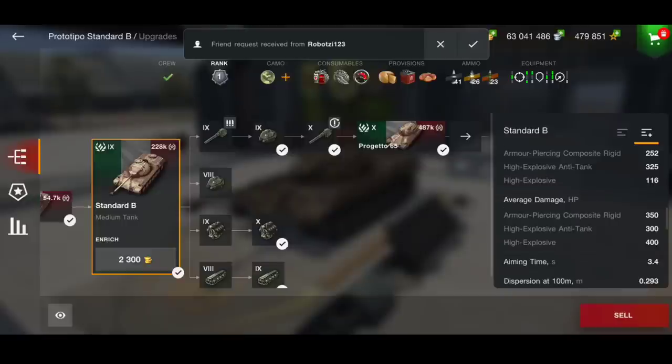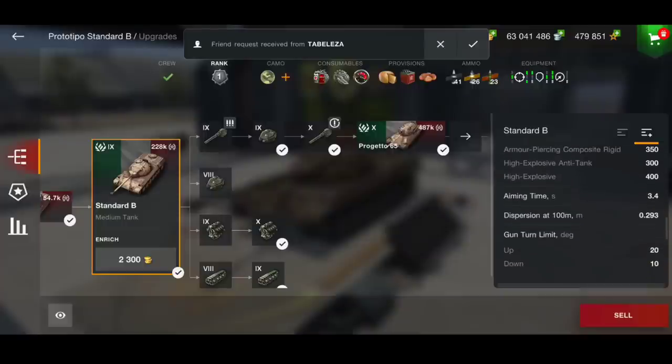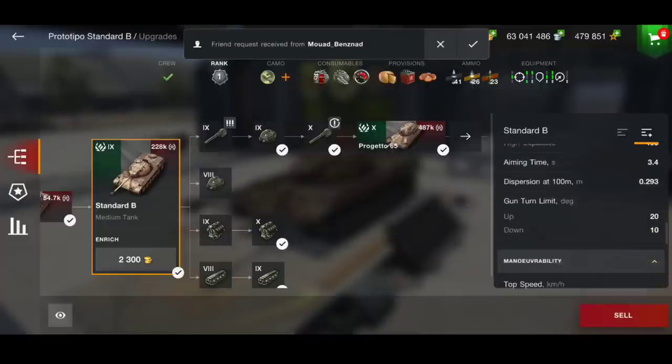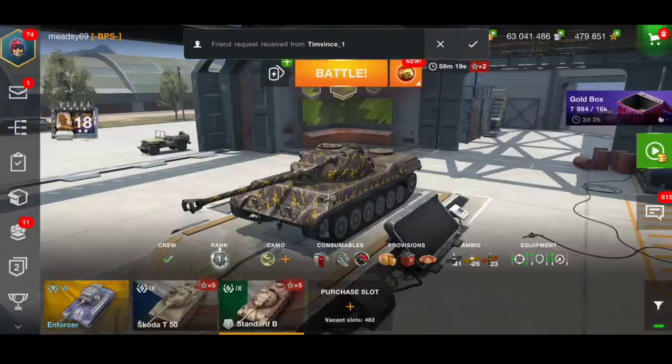The aim time is 3.4 — not the best — but the dispersion is actually very good at 0.293. It also has 10 degrees of gun depression and 58 kilometers per hour top speed. So we've got two battles for you.